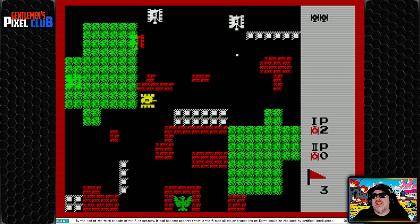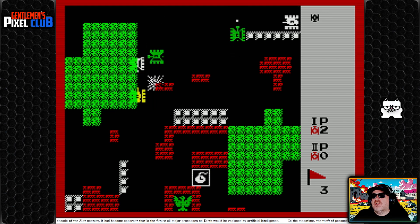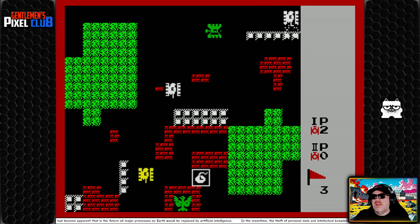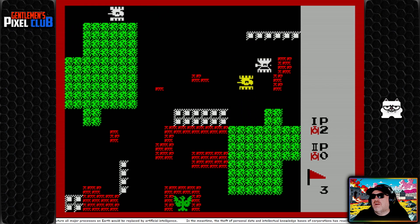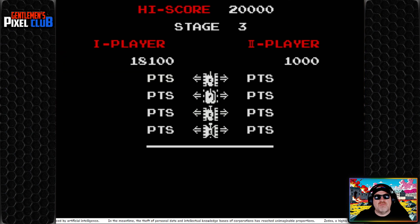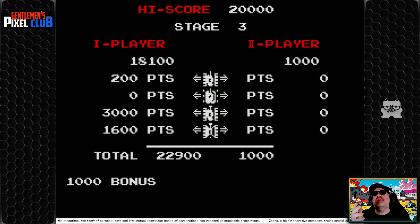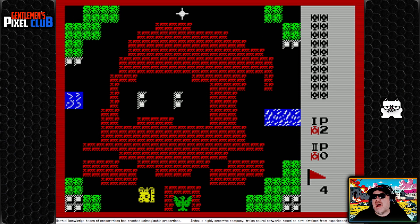That beep must be something good — maybe an extra life. Let's go grab that. If they're all frozen I can clear the screen. One more left — we've still protected our building. That building is meant to be some kind of data center that we need to protect, according to the instructions. Oh — we did make it onto the high score! Stage four, and we've now added water to the mix.